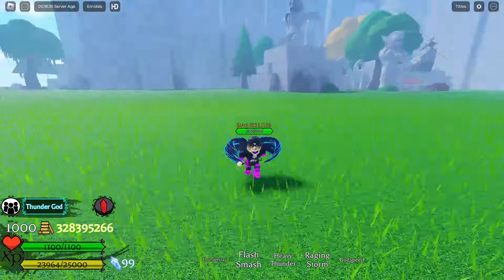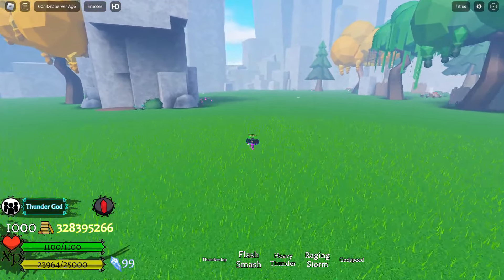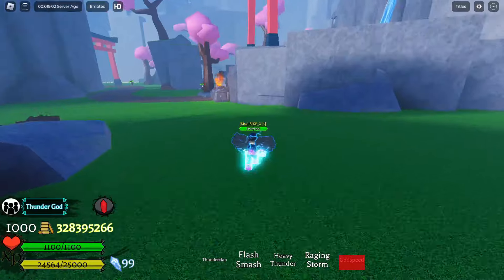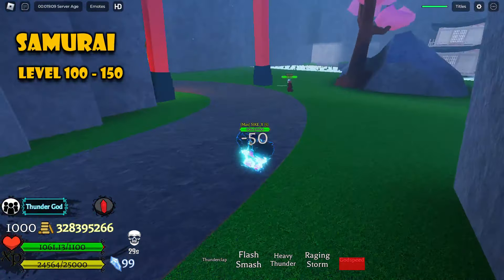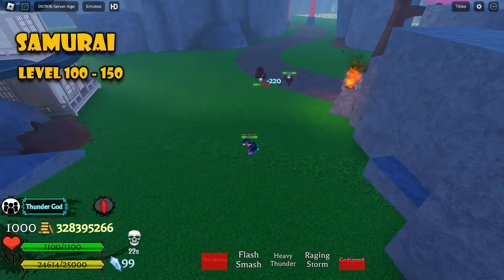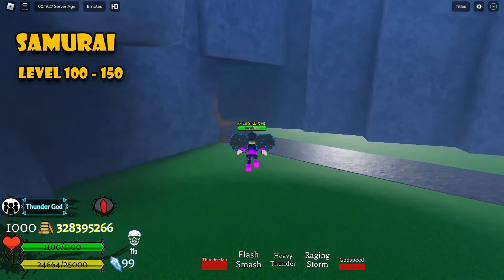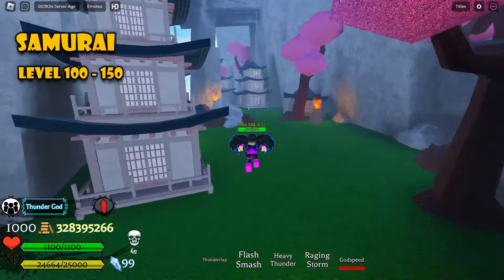The next higher level of mobs is at the East Garden, so just follow me. The sky portal is to my left and East Garden is to my right. Around here we have some samurais — their HP is about 750. These are the highest level mobs; they do crazy damage, but they are farmable. Farm them up to about level 150.